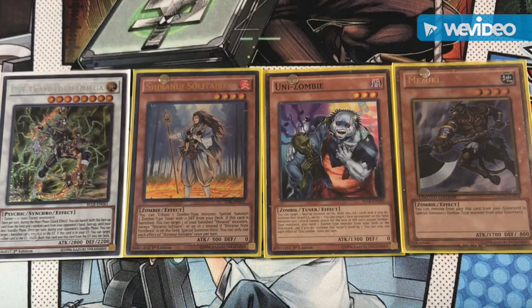Mizuki has many different printings and rarities, making him easy to acquire in foil. Sadly Unizombie is still a common. Mizuki is Earth type, which is not as strong an attribute as Dark or Fire, but still decent. His special summon effect is not once per turn, meaning if you can get another Mizuki to the graveyard, you can continue the engine even further and build more powerful fields.